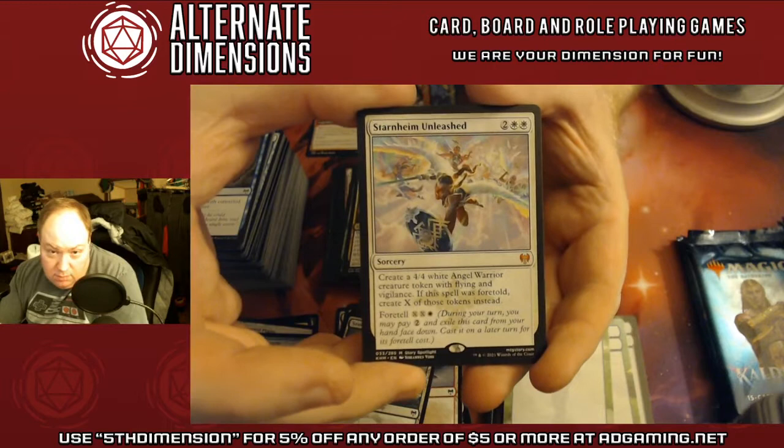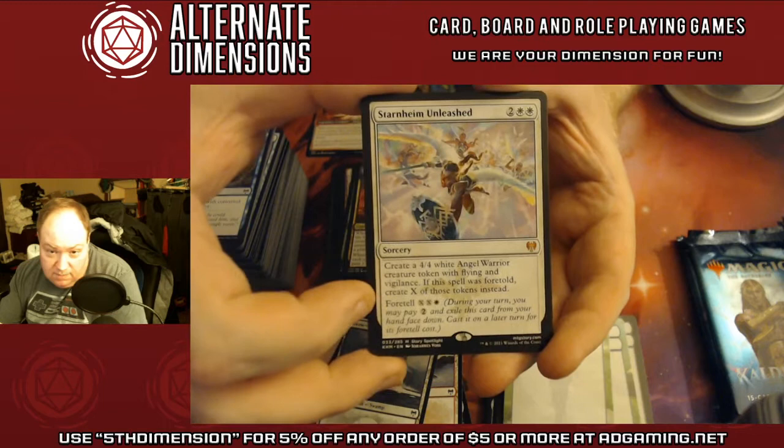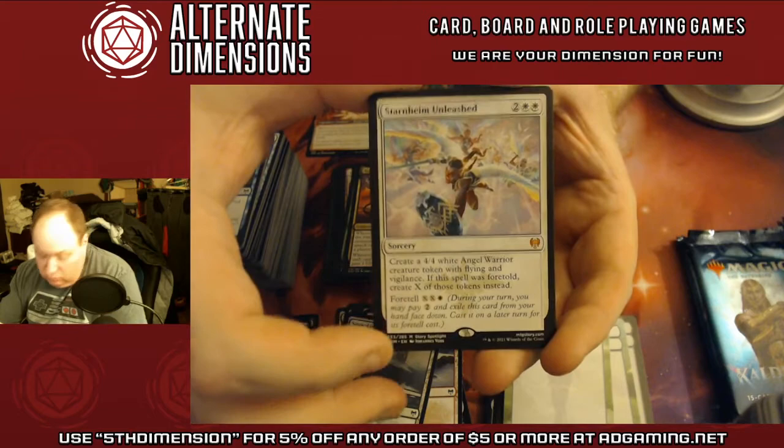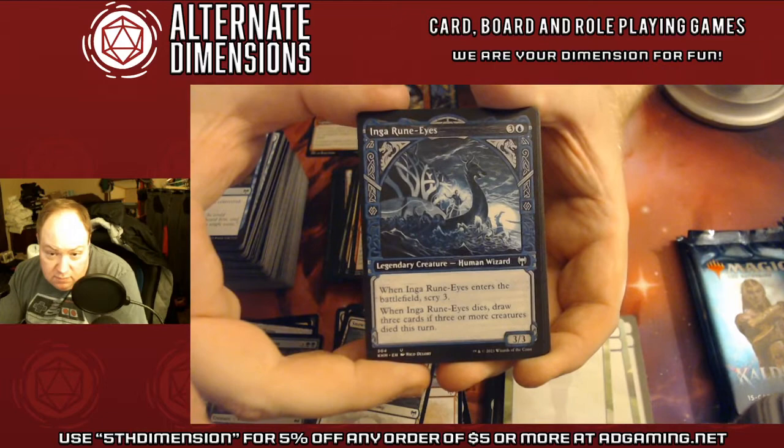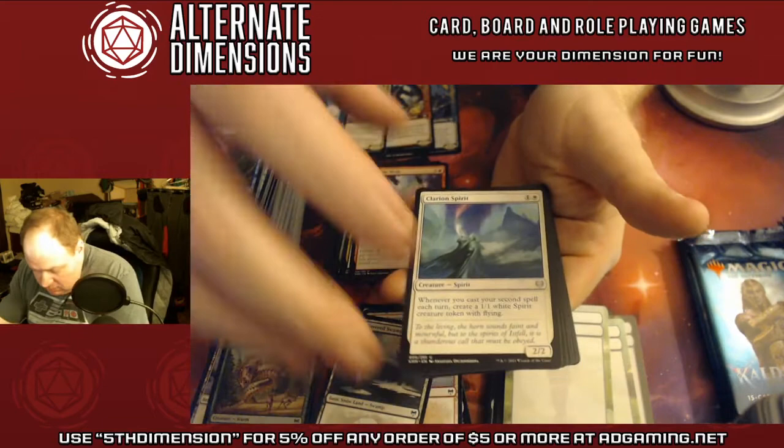Starnheim Unleashed — yeah, this is one of the cards that gets more expensive with Foretell, but just because you can make multiple of them, it's a really amazing card. Inga Rune-Eyes, and the Clarion Spirit.